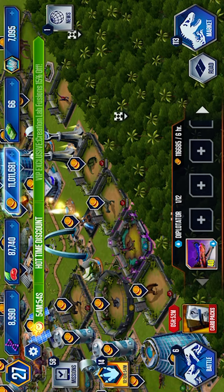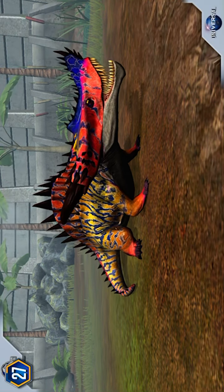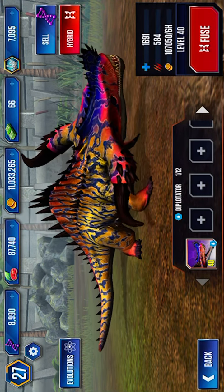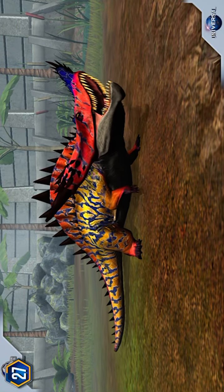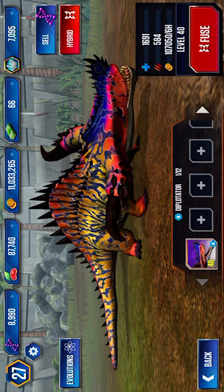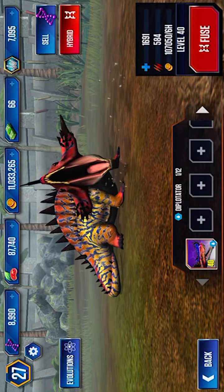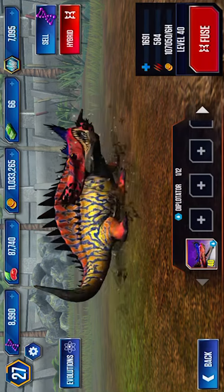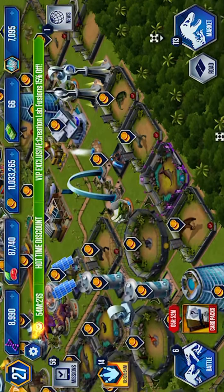Now let's look at the animations for all my new dinos. So this is the Dipotator, max level 40 of course. Here's a petting animation for it - look at those giant devil-like horns on it. I can't believe how deadly this thing is. And let's do the angry animation. Let's do that again! Look, it just rolled around! How would the spikes not get stuck in the ground once rolling around like that? There are many questions that cannot be answered.